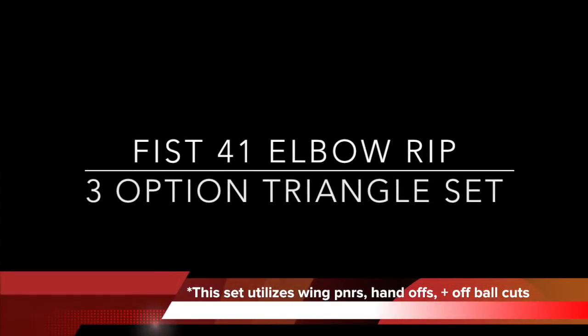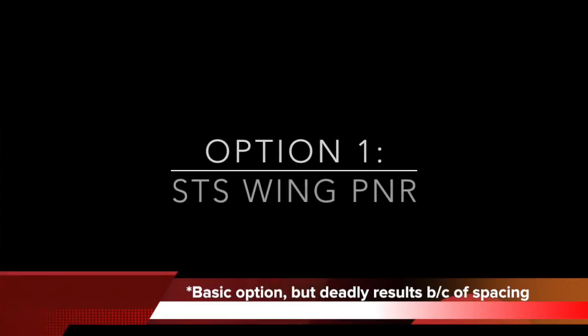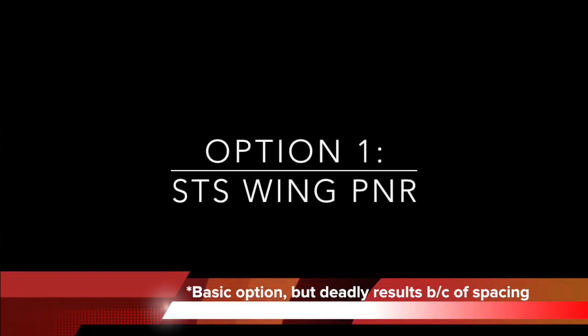The play is called Fist 4-1 Elbow Rip. It's a three-option triangle set and utilizes wing pick and rolls, handoffs, and off-ball cuts. We're going to focus first on option number one: the STS Screener Wing Pick and Roll option.